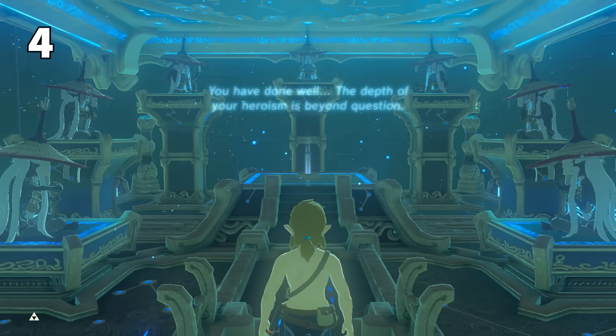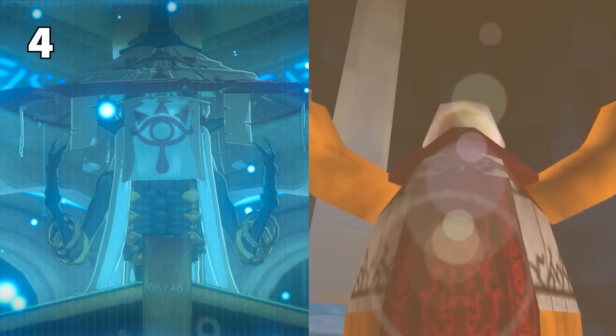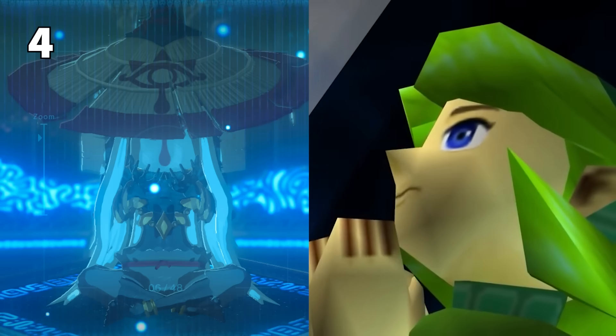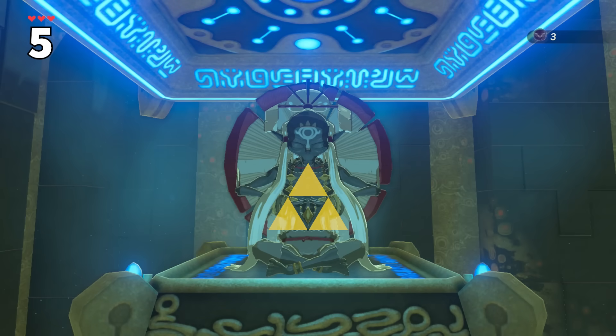Did you also know that these monks all represent the Seven Sages' poses, specifically from Ocarina of Time? All four Great Plateau monks' hand signs combined together become the Triforce symbol.